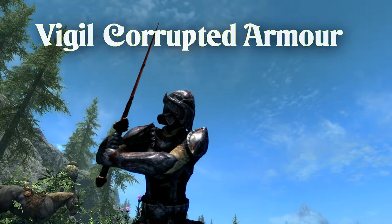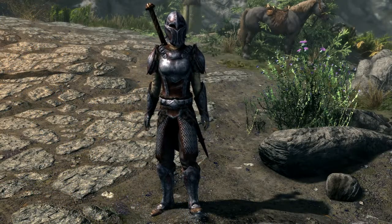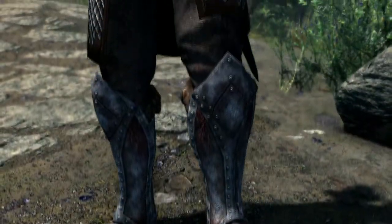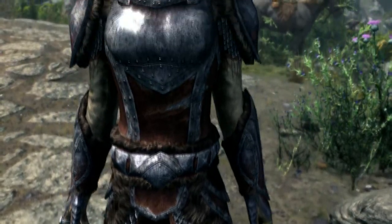You'll notice the Vigil Enforcer and Vigil Veteran sets are visually identical. Once the quest is completed, you will also be able to craft all of these armor types at a forge, provided you have the Steel Smithing perk.